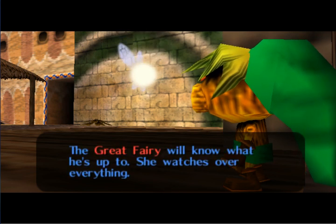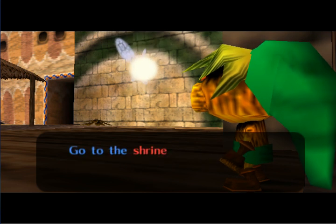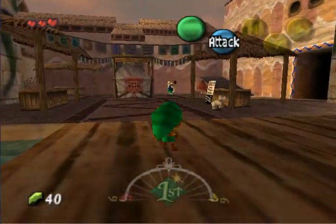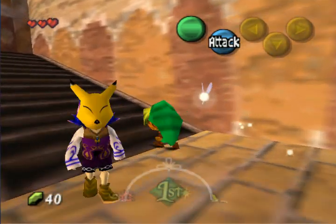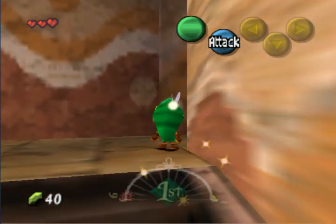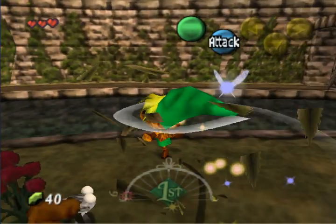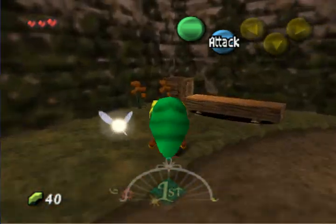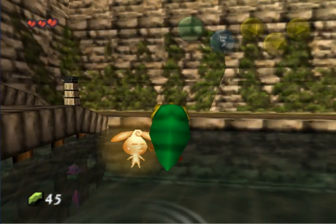She tells you to go find the Great Fairy. To save time, I'm going to show you what you need to do to bring the Great Fairy together. Watch out for that dog — he'll knock you down when you're Deku Link. First, we're going to go over here and pick up the fragment of the Great Fairy. When you go to North Clock Town where the Great Fairy lives, you'll find her shattered into pieces and she's missing one vital piece. There's the Great Fairy part right there.